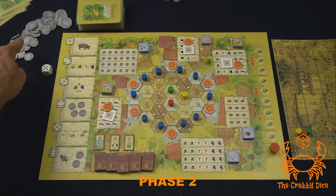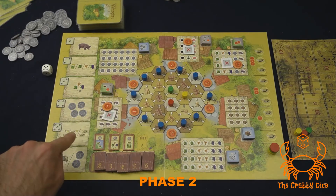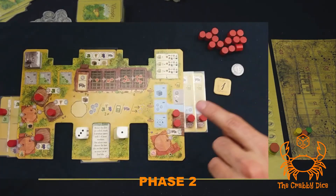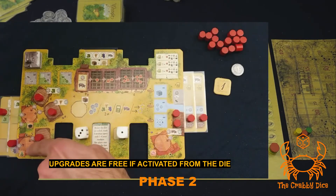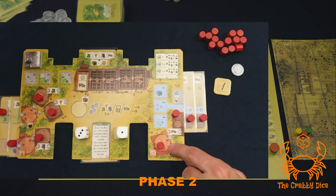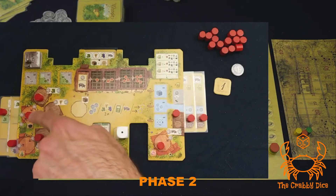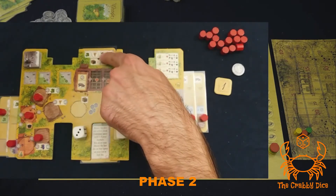If you take a number four, you'll just get four coins from the general supply. If you take a number five, this deals with the siesta track and upgrades. You'll get two jumps on the siesta track, or one jump and one upgrade, or two upgrades. An upgrade is moving your goods from their den into their finished product — either food, wine, or pig meat. The double star means move two goods — you can move two tokens from the same side or move any token to its finished product. These products cannot be sold but are very useful in finishing off contracts.